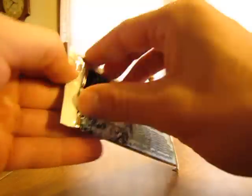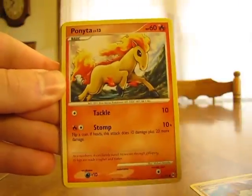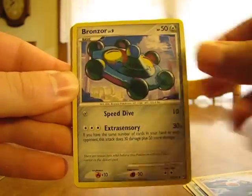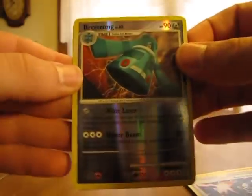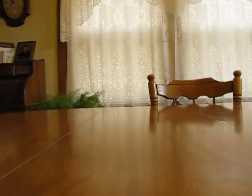Now on to the Arceus pack. We have a Geodude, Ponyta, Wingull, Beedrill, Croagunk, Bronzor, Graveler, Bench Shield, Bronzong Reverse — just an uncommon, I thought that was a rare for sure — and a Glalie. I think this is the same rare that I got in the Raikou tin; about the same luck I've had in that tin.